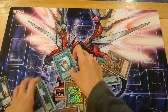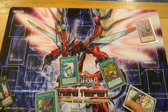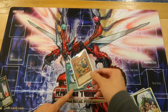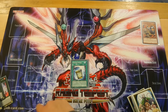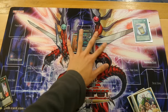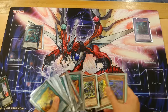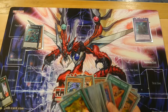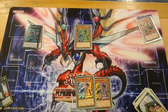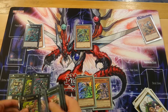Next is the Instant Fusion OTK. Any level 4 target in grave works — I usually use Ramram since it's the weakest Zoodiac, and we all know Rappia makes plays. So you play Instant Fusion, get your Golden and overlay into Broadball. You then add Rappia and make the similar play as before — you add Rappia, normal summon Rappia, and you basically have full use of each XYZ.